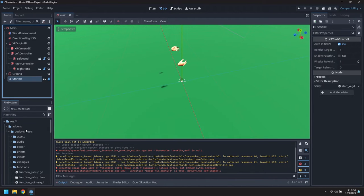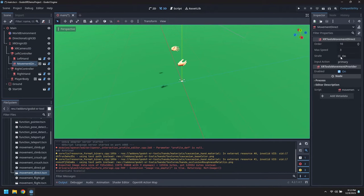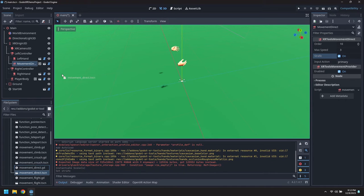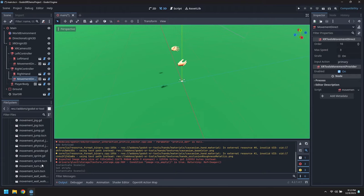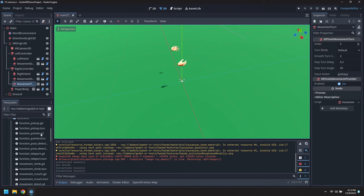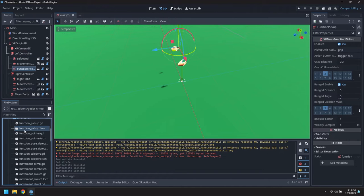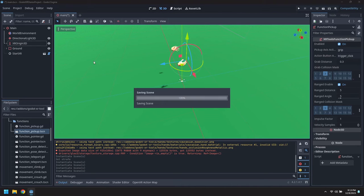We need to be able to move around and pick things up. So we'll grab a movement direct and attach it to the left hand and give it strafing. Another movement direct on the right hand - no strafing, but we'll use the turn provider. And we'll grab some pickup functions, one on the left hand and one on the right. That gives us an avatar that can move around and pick things up.